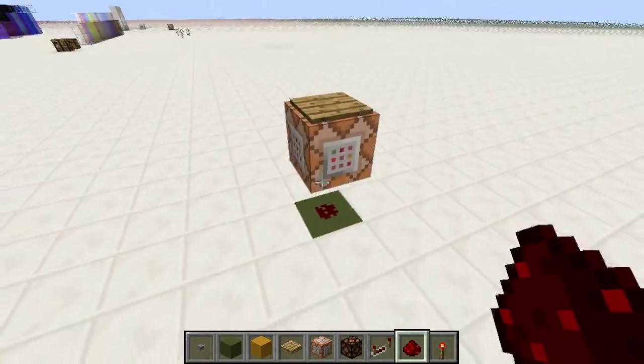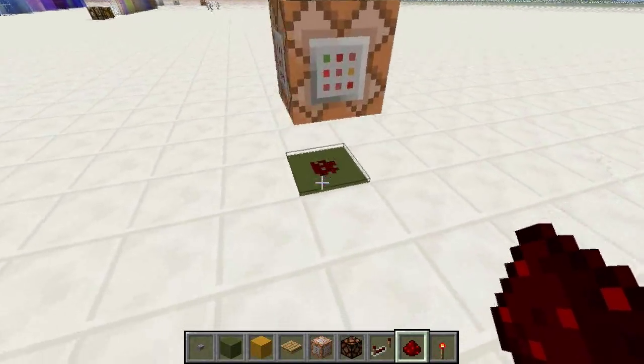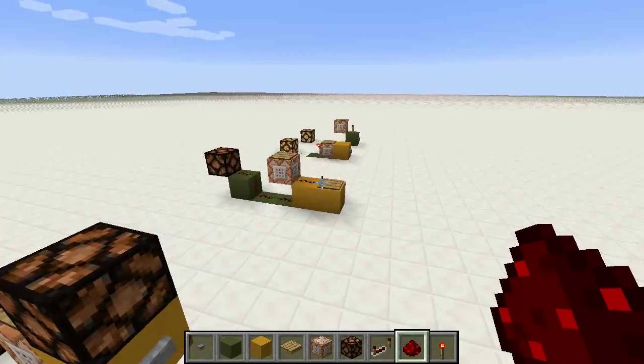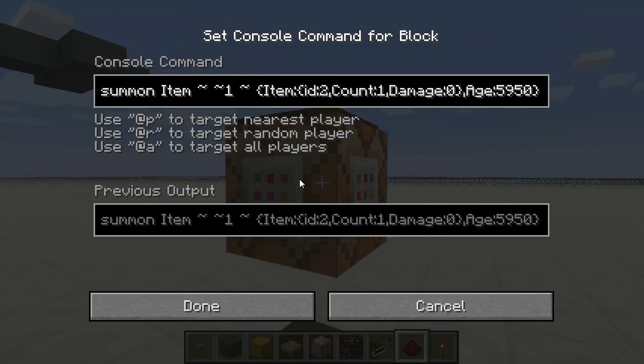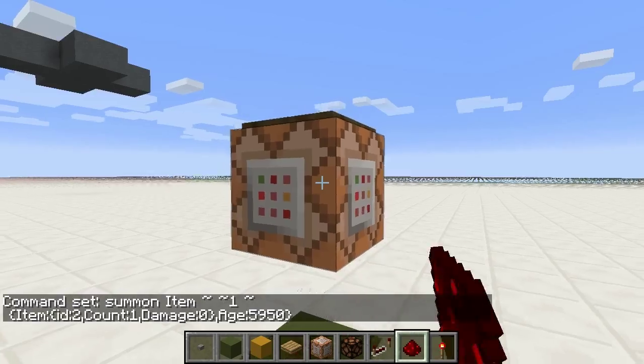Basically it's two blocks: a command block on a pressure plate with an output. I've got a few examples here to show you how it works. This command — which will be in the video description — summons a little grass block one block above, basically inside the pressure plate. There's an age tag on the end, and this age can be anything from zero, meaning the item will despawn in five minutes.